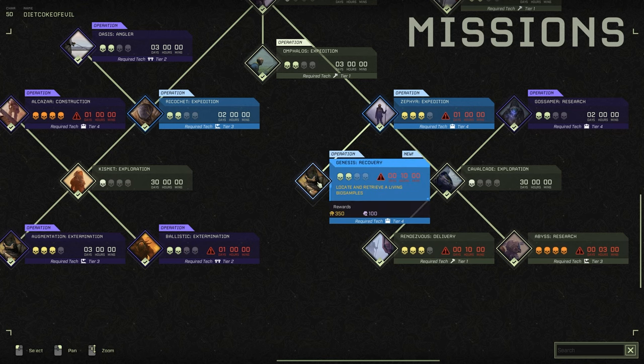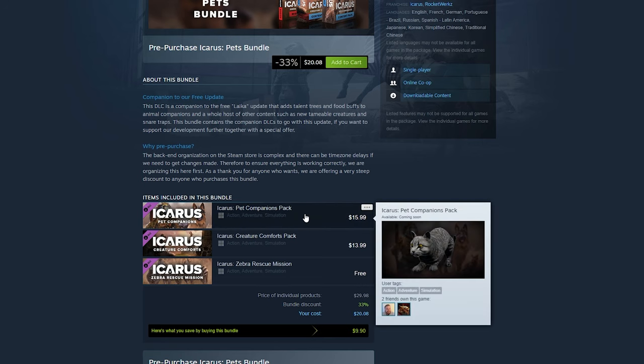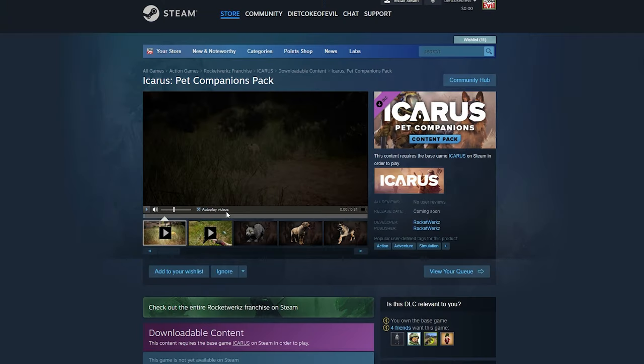We're also going to take a quick look at the Icarus Pets Bundle and what it consists of. This is a DLC companion to the free Laika update and adds three different DLCs. The bundle is currently $20.08. If you purchase the Pet Companions Pack and the Creatures Comfort Pack DLCs, you get the Zebra Rescue Mission for free, which is a new mission you can play.